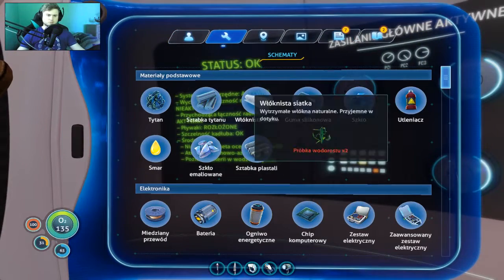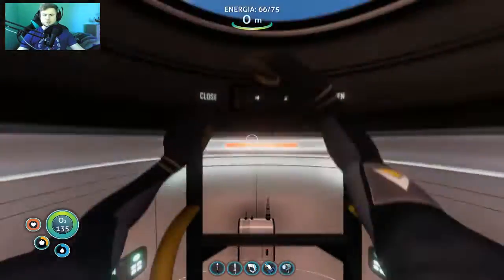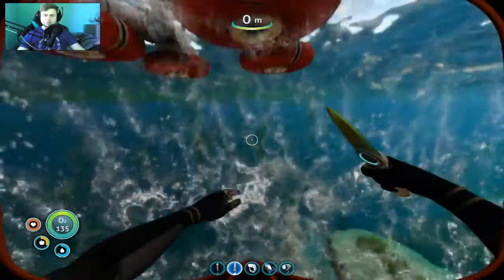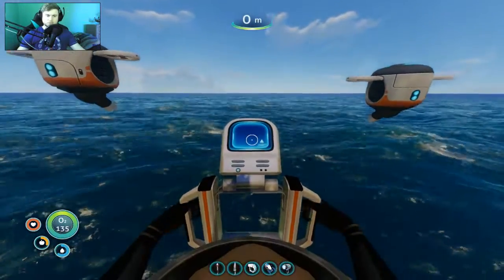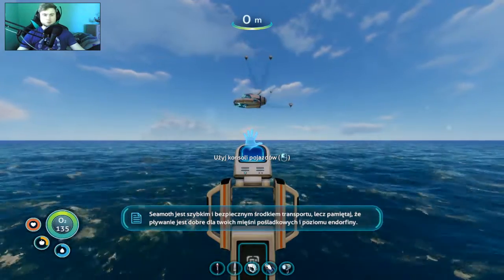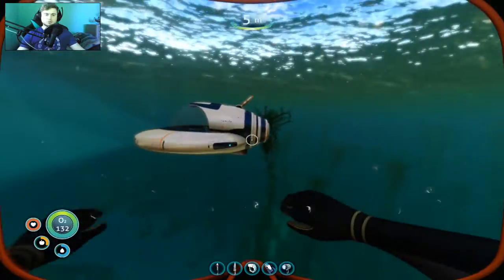Czy to chyba już jest wszystko, żeby zrobić tego C-mota mi się wydaje? Chyba, że coś pominąłem. Wszystko jest. Teraz możemy sobie wyjść do konstruktora. Jak kiedyś graliśmy w tą Alfę Betę, to z tego konstruktora mogłem zbudować Cyklop. A tutaj natomiast będę mógł zbudować C-mota - inny pojazd niż mieliśmy wcześniej. Szybko będziemy się poruszać. Jednocześnie będziemy mogli się w tym C-mocie oddychać.